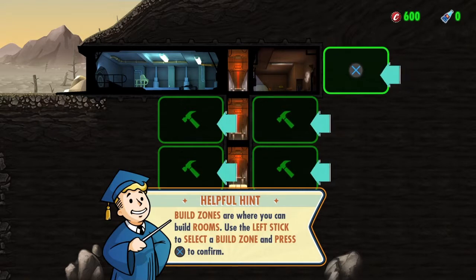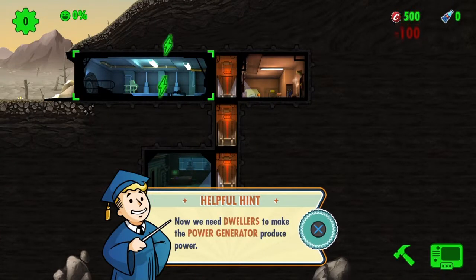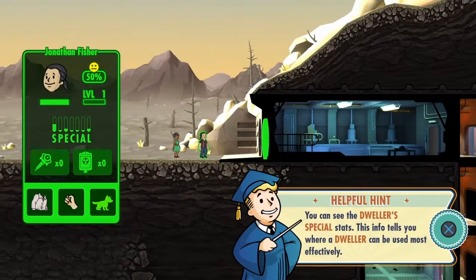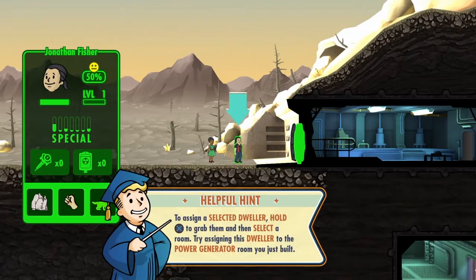I feel like we want to build power at the bottom, keep the top as living quarters, do the middle as our med bay and diner, and keep the third floor as our power generator and water treatment. Then we'll build elevators on the other side and make a workout station to build up strength. There's a lot to do and we're still early — this is the tutorial walking us through by hand.